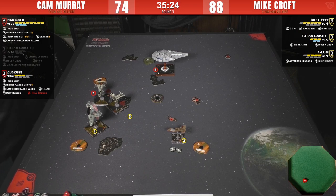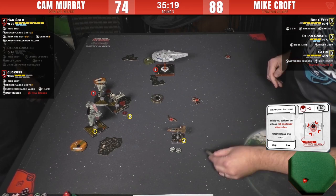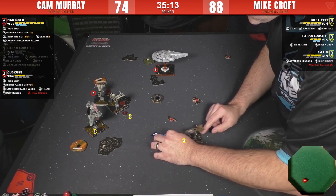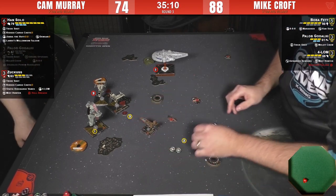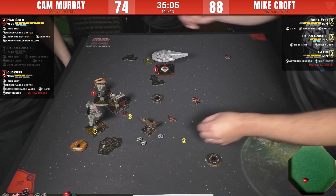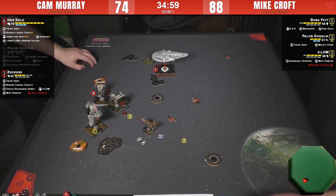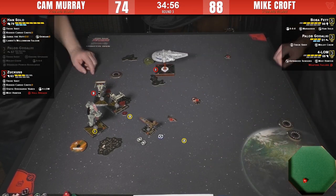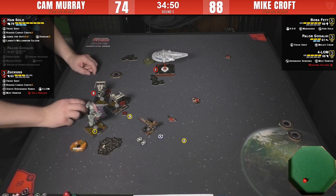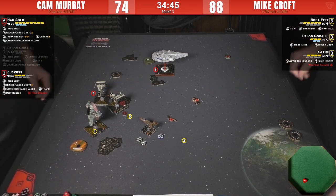Paylob's mobile arc is pointing at the ship. He's going for a target lock — just a primary shot. Depending on his arc rotation his primary might do more. Clears the stress and doesn't move at all. Hard one. Is there debris underneath that? There's a debris down there — the one Han dropped — so he couldn't do the one bank.